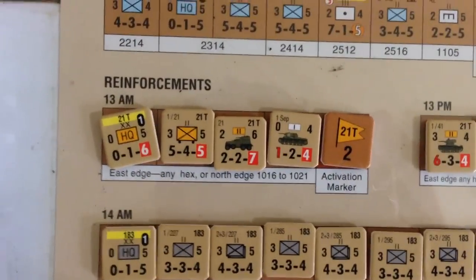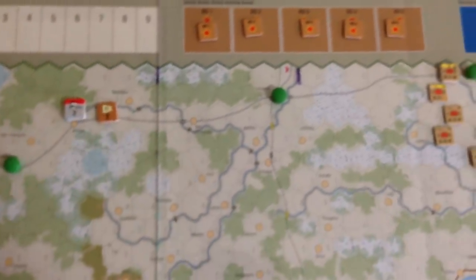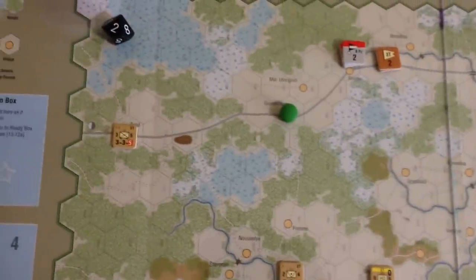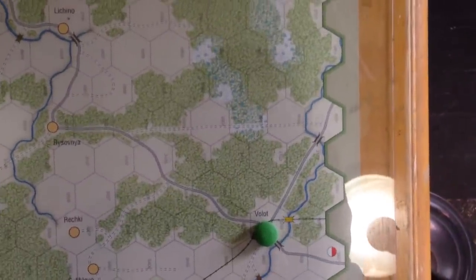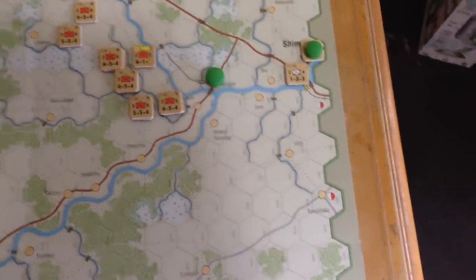For the Soviets, we get the 21st Tank Division. They can enter on any east edge hex, or the north edge between a specific set of hexes that I've marked. You can either have them come in from the north and take the northern road — where the 3rd Motorized wants to push — or come across the east on any eastern hex. I'm not so worried about the south right now, so probably they'll go up near Shimsk or this road.